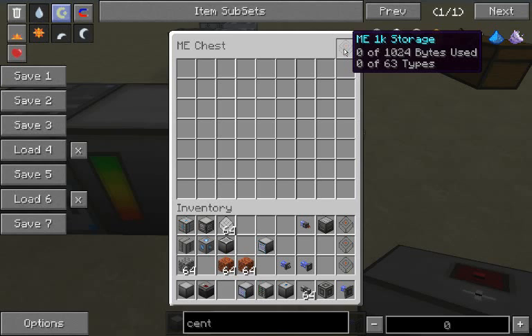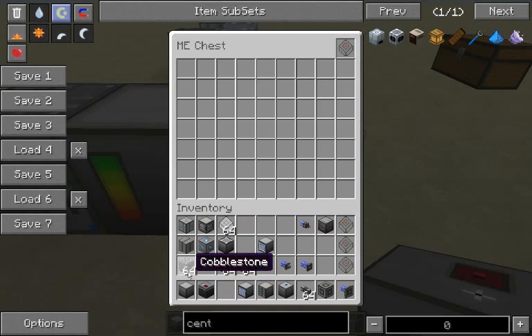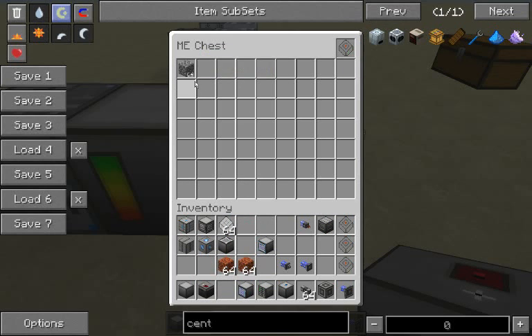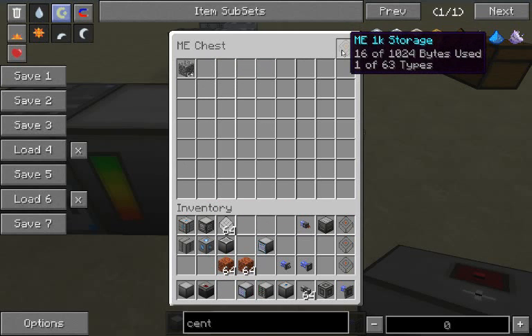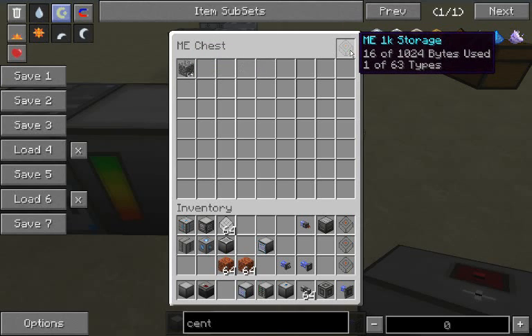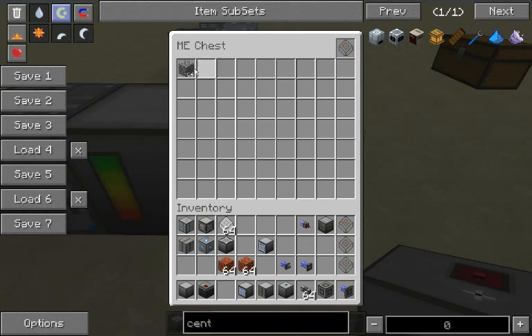You can have 63 different kinds of items. Say I want to store this cobblestone — you'll see that it changes the font there, and it shows that it has 16 bytes. It's not exactly 8 because you need to write what kind of item it is, and that takes a certain amount of bytes, and then how many items there are. But one ME 1K storage can hold 8,192 cobblestone.